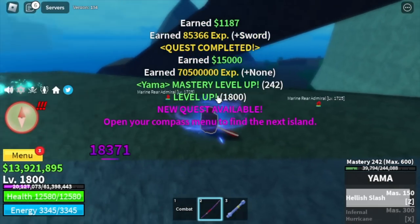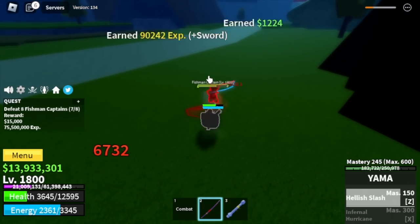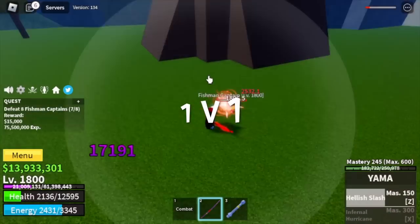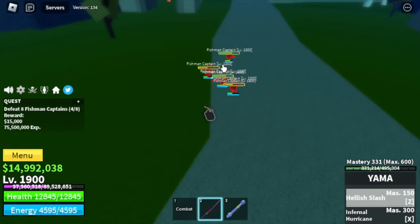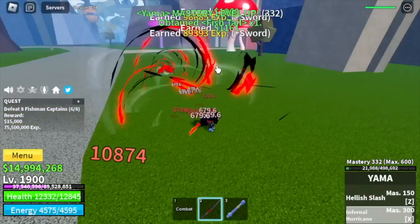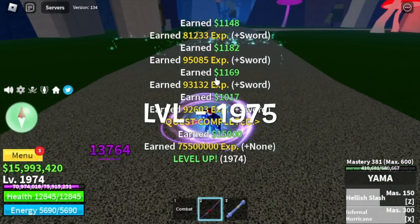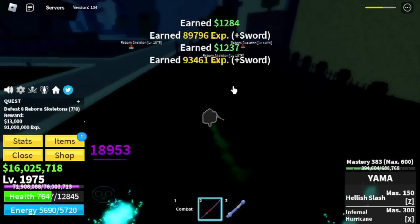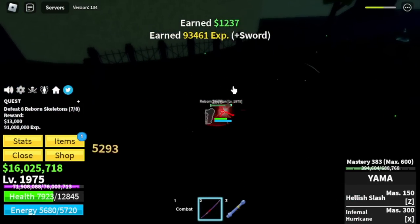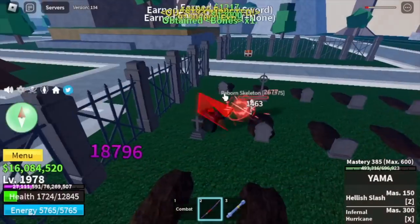Once you reach level 1800, grind the Floating Turtle. Target here is Fishman Captains. At first, defeat them 1v1. After you unlock the Infernal Hurricane, you can now lure 4 at a time and grind a lot faster. Target level here is 1975. After that, go to the Haunted Castle and defeat Reborn Skeletons one at a time - that's a lot easier. And finally, level 2000.